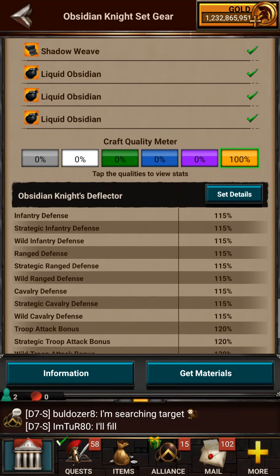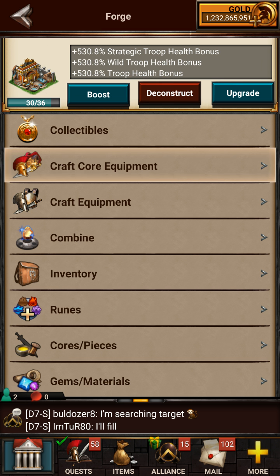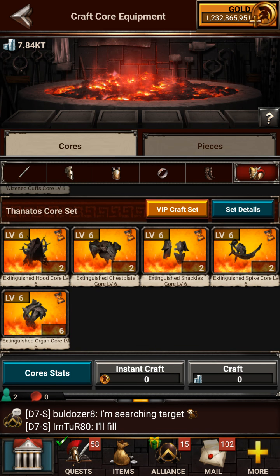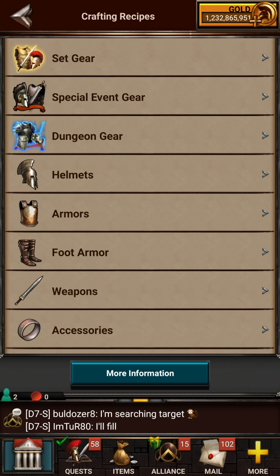Each thing you craft does give you XP for your hero. I don't know if you can craft full sets of this kind of gear, but I know you can craft full sets of core. There is a way for you to craft full sets of equipment — like regular gear — but you can definitely craft full sets of core, which are right here.